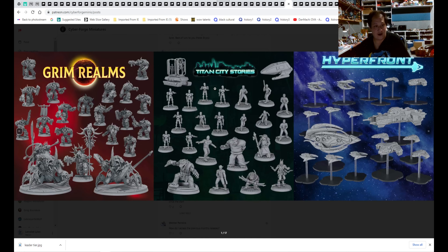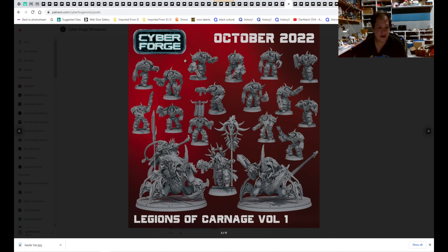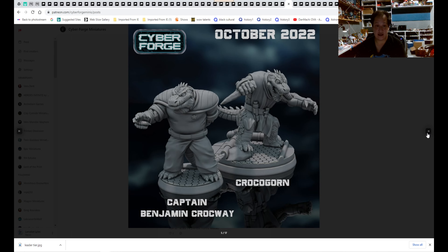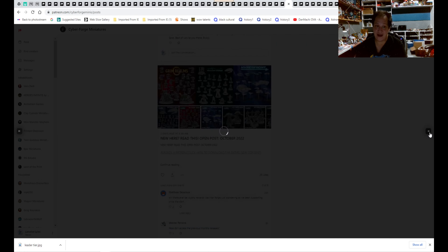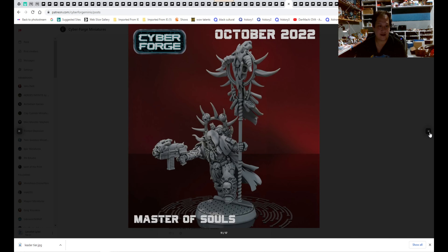For October from Cyberforge, we got a whole load: Titan City Stories, Hyperion, Hot for Front, Grim Realm, Hero Force 20 - that would be good for a chaos army - more ships you could use for Space Spelljammer. There are crocodile folks with a star crack symbol, and then Jedi with a lightsaber. Next Generation - I'll say that. We got some Star Wars and Star Trek stuff, and some little robotic drones and chaos stuff going on.